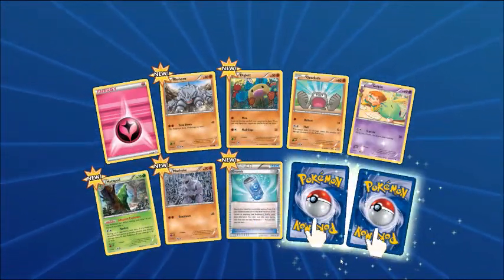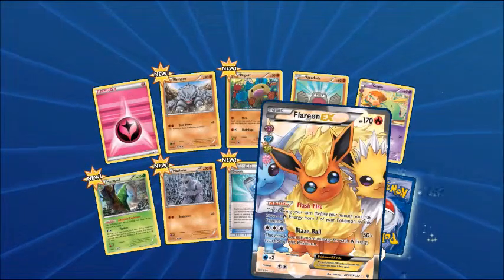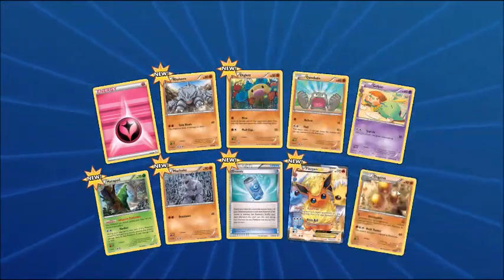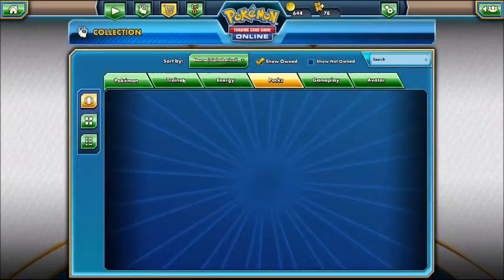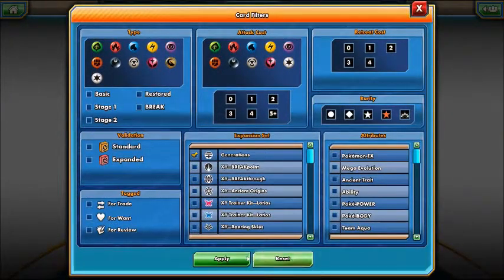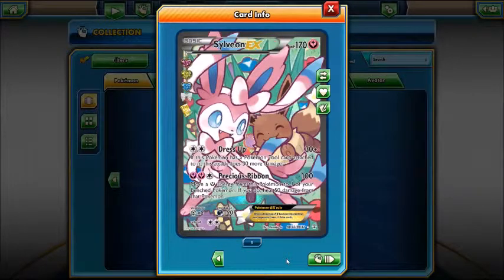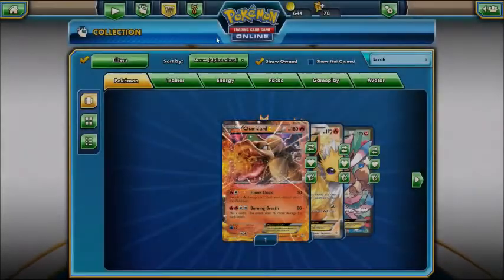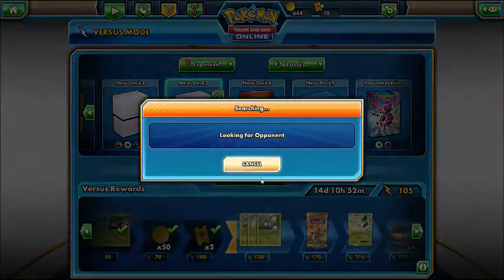Pack four: fairy energy, Rhyhorn, Diglett, Geodude, Goldeen, Metapod, Machop — oh my god, are you kidding me?! That is so cool! Three EXes in four packs, two of them full art! Let me filter by Generations EX — look at these, we got the Charizard, Flareon, and Sylveon. I love the art style, and that's the base set Charizard pose. We better win this match — this will be the perfect video if we win.